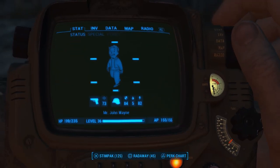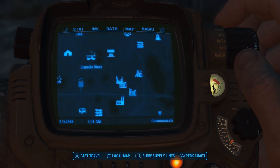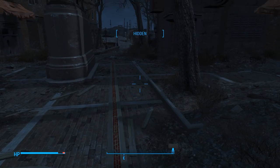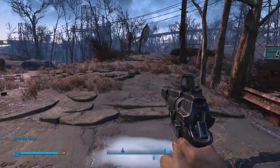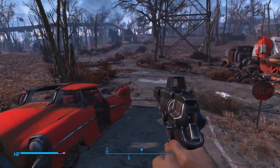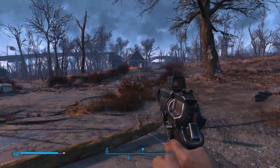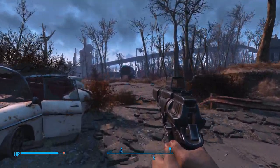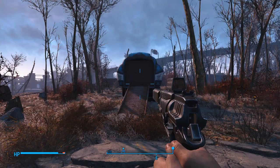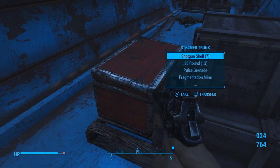Let's go into our Pip-Boy. Words are not easy for me today — for some reason I am stumbling all over myself. Let's go to Drumlin Diner. That's Trashcan Carla — surprising to see her over here by Drumlin. If you want to go up there, there could be an event going on at the house. Also, this trailer should be lootable again — we looted this much earlier in the walkthrough, but because it's been some time, we can loot it again.